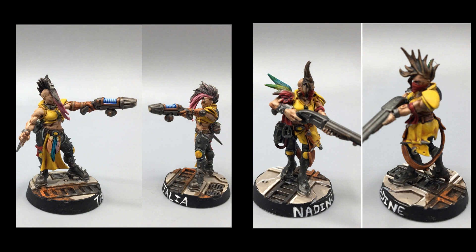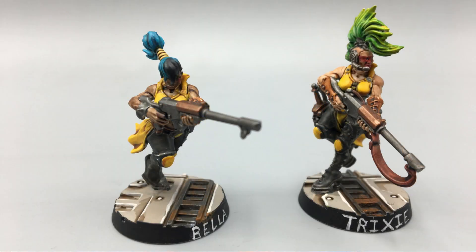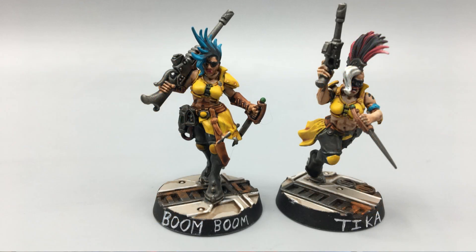I'm going to speed through the rest because they're kind of groups of nobodies. We have Bella and Trixie rocking some las-guns — they are chumps, meant to die, and offer suppressive fire. As well as Boom Boom and Tika, my last two. Tika is a Juve, so she can advance and get better. She's going to be my melee person to do finishing moves, but everybody else is all about shooting.